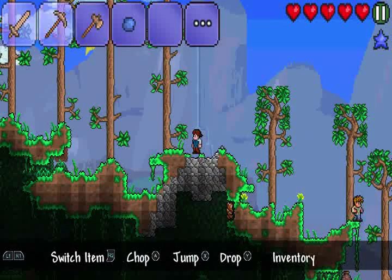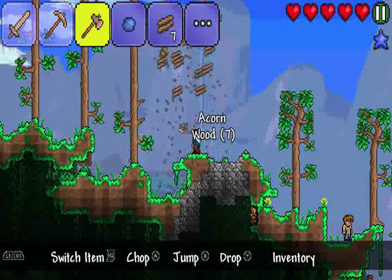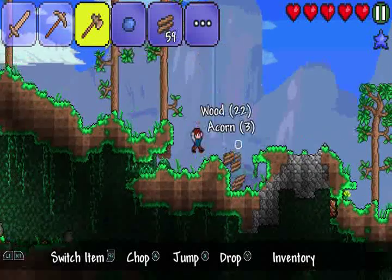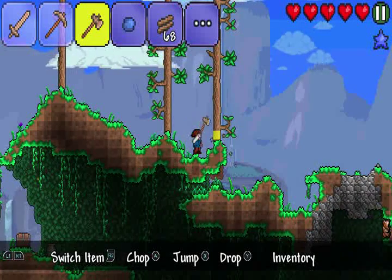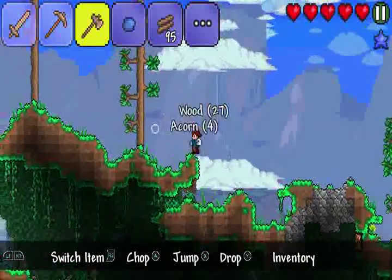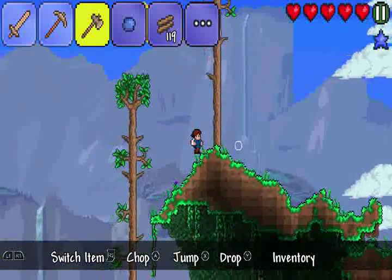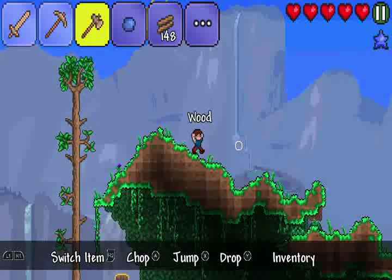Alright, let's go lumberjacking. Let's chop this tree down. Here's another tree that we can chop down. We got acorns. Let's just deforest this entire area, since I believe the trees will just come back again. Hopefully. And if they don't, then that's alright. Let's chop this down. Perfect.